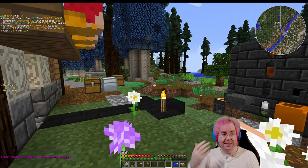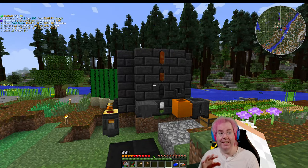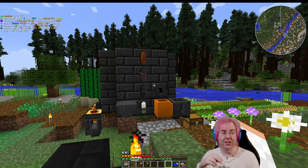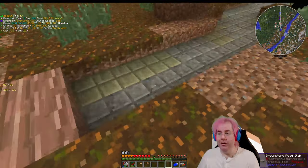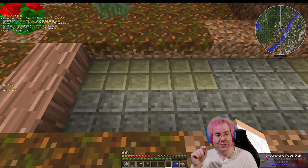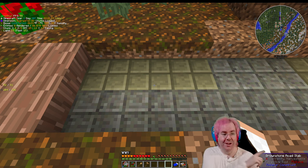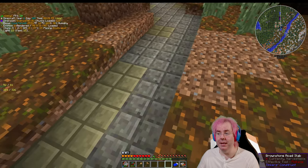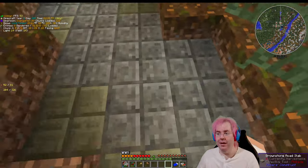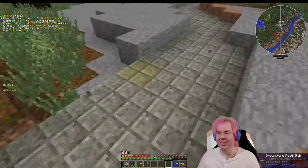Besides some mining and processing using the stuff we already have, one of the things I did was figure out — on the last stream, I had a little bit of this brownstone road slab. Because when you walk on it, you're fast. You walk faster.